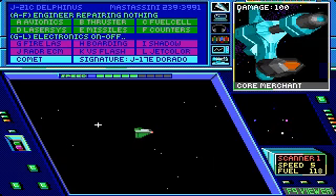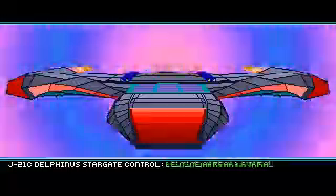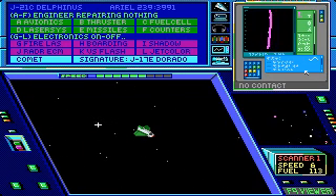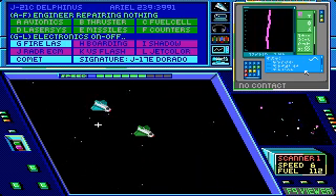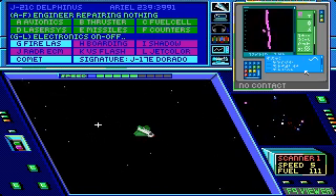Now I'm going to go to the Ruin system, to the coordinates that Kendall gave me, but first I'm going to stop at Aerial Space Station, just because they got the cheapest gas in the four systems. Turning my guns on, because I will be assaulted by red ships pretty soon.